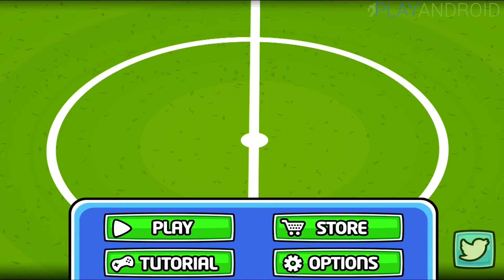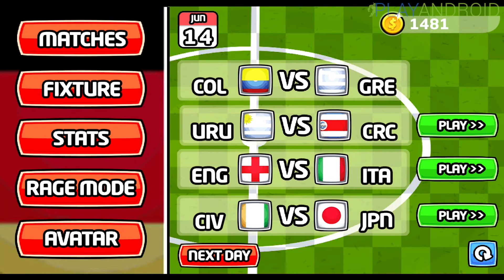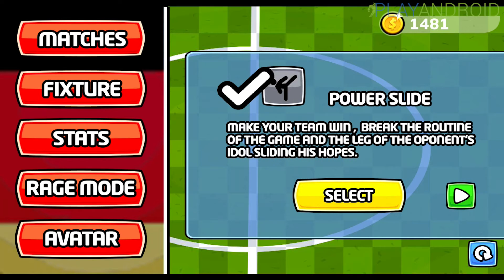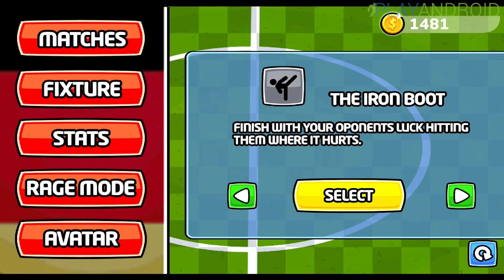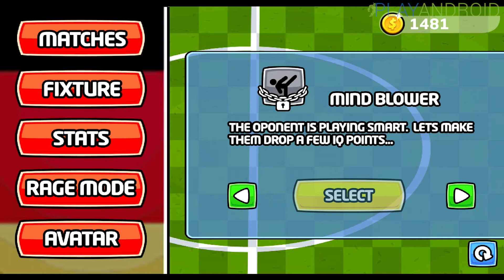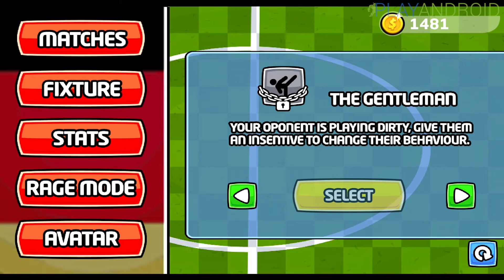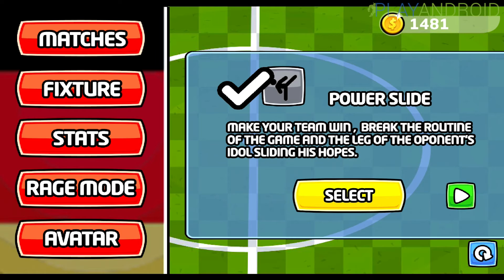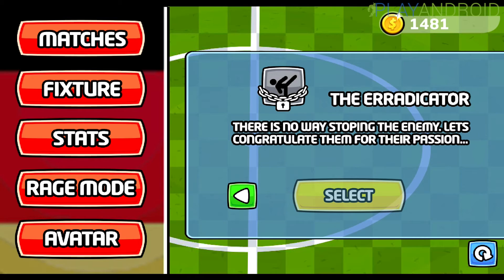On the left side you also have Rage Mode. There's a small explanation: make your team win, break the routine of the game and the morale of the opponents. These are the attacks you can perform — there's Mind Blower, Eradicator, and other named attacks. Those players you have to interrupt aren't just random players; they're the stars of their team, the idols of their country.